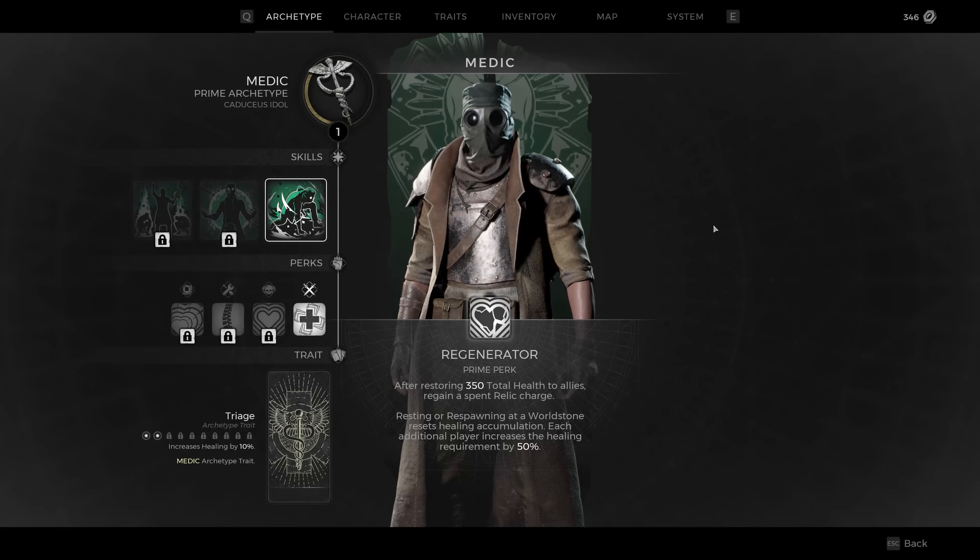The next class is the Medic — obviously your healer, great to have as part of a team. The Regenerator is your prime perk: after restoring 350 total health to allies — could be you or others — regain a spent relic charge. Resting or respawning at a World Stone resets the healing accumulation. Each additional player increases the healing requirement. If you do enough healing, you might not need World Stones as much, which means less resetting of enemies — probably a very good team archetype.